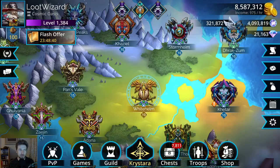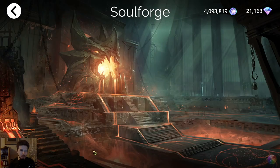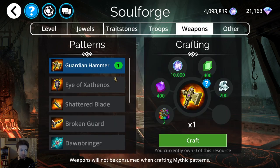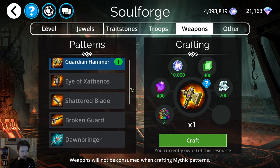We're going to head to the Soul Forge first as always, check out the weapons and then troops, and then go to the Glory Shop after that. For the weapons, the Guardian Hammer is the Raid Boss event weapon, so I don't recommend getting it here because you'd want to save your diamonds for mythic troops. There are very few weapons you want to use your diamonds on, and that is not one of them.